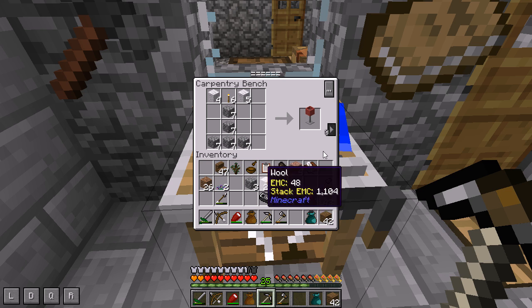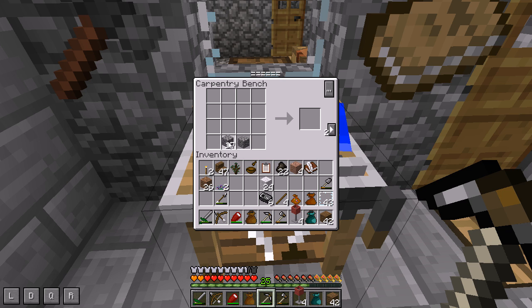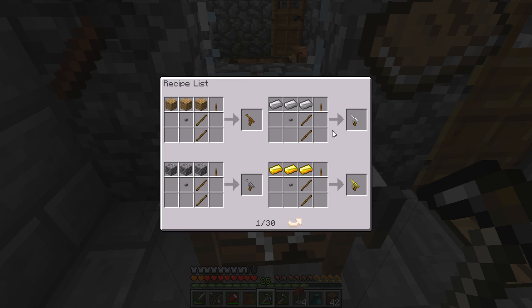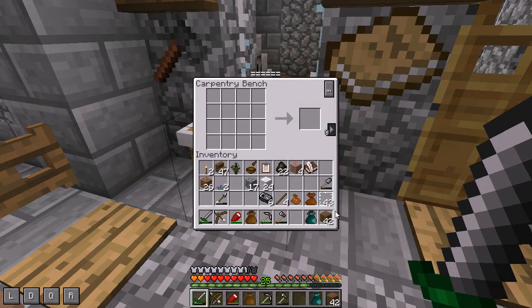There we go — we can get four. It did take it, that was weird. The number of items just didn't turn up there. Something odd is going on. So we're just going to get a couple of spruce crates — maybe three, let's do three. And that's what we're going to use in our storeroom.